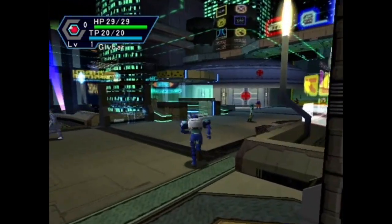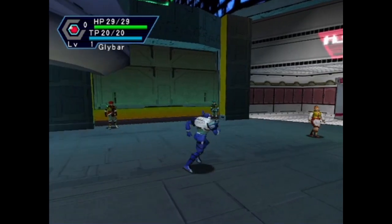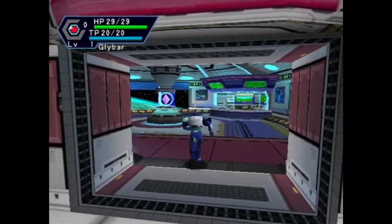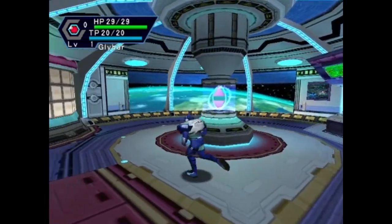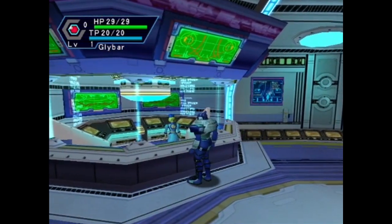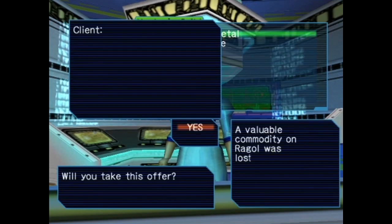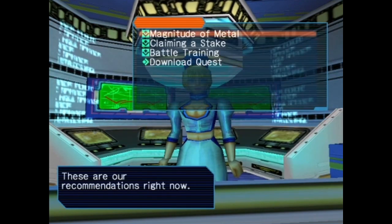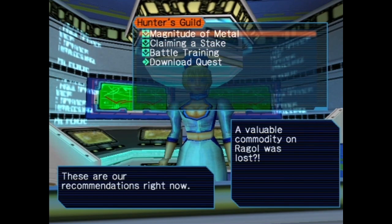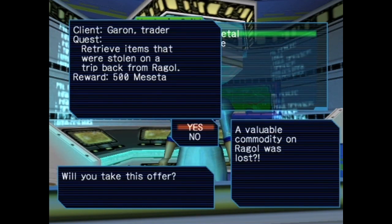You know what I've never seen is an RPG that just takes place in our current year - like an RPG set in 2021 where you're a high school teacher and you have to level up your teaching ability, or something like that. I guess Earthbound is the closest I can think of to a contemporary RPG, but even that has a sci-fi element. Oh wait, what is this? These are quests, I think. 'Find the hunters working down in Ragol.' Download quest - oh, that would download quests from your memory card or whatever.